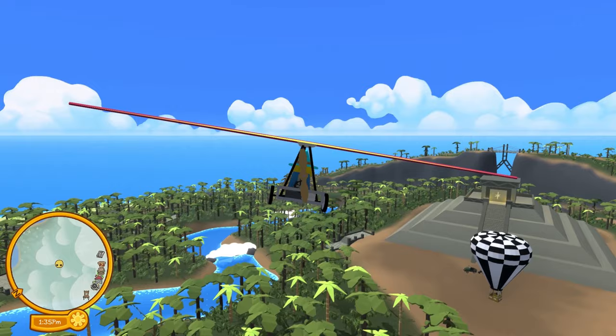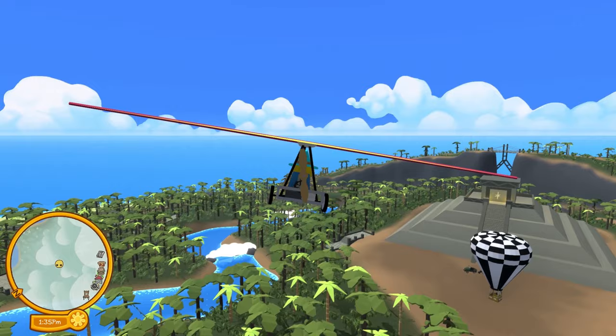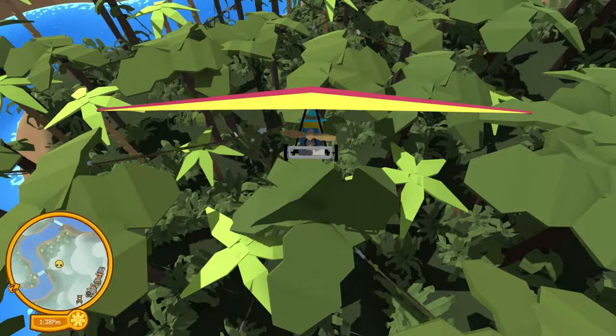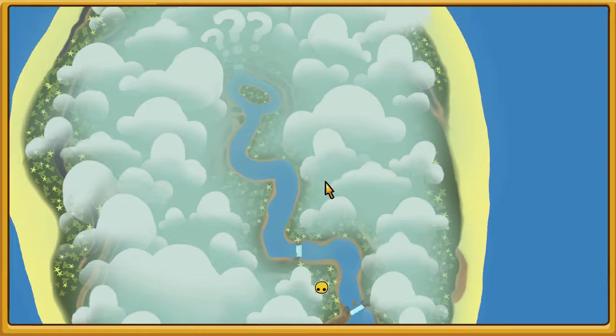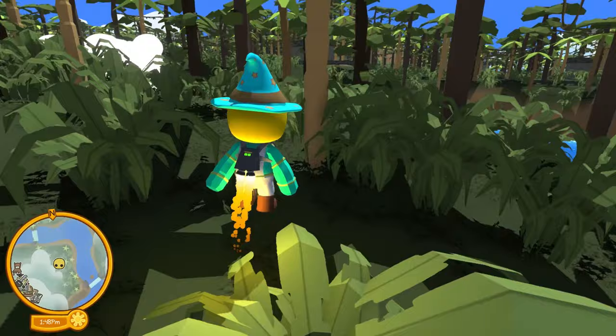I know exactly where the present is, and it's inside the tropical rainforest. So we're gonna hop in our hang glider and fly over there and grab that present. Hopefully we get an amazing reward. It was somewhere over here — I think down here, actually, right inside this little cluster of trees. I think it's in these bushes somewhere. I can't remember where I saw it; I was waiting to grab it on video. Wait, it's right here. I see it. The last present in Wobbly Life.